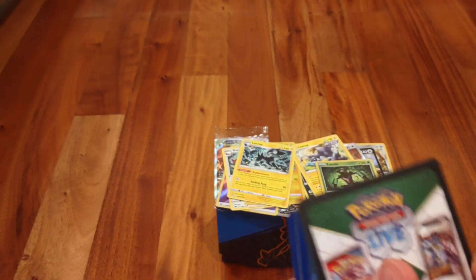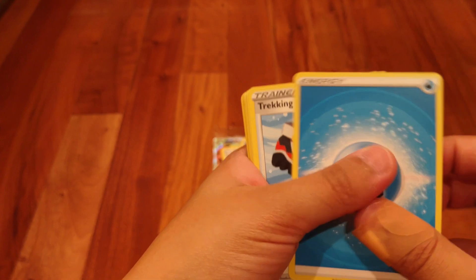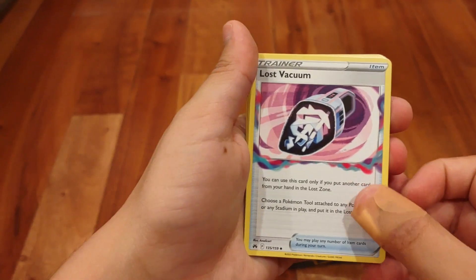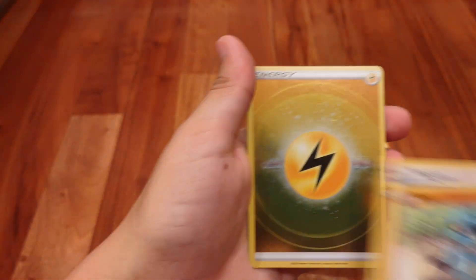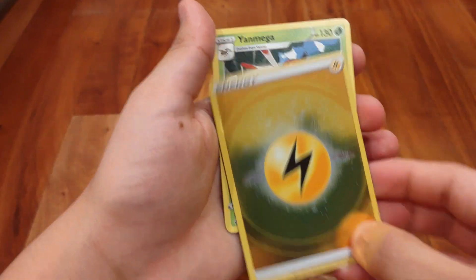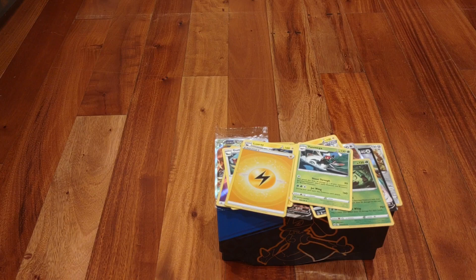Pack eight: another Corphish — here's another code card in case anyone wants it. If you use it, put it down in the comments so I know. Water Energy, Trekking Shoes, Luxio — so there goes our complete Shinx evolution line. Lost Vacuum, Corphish, Energy Search, Scyther, Riolu, Riolu, Youngoose — reverse Holo textured Electric Energy, which is really cool. And a regular rare Yanmega — very cool cards.